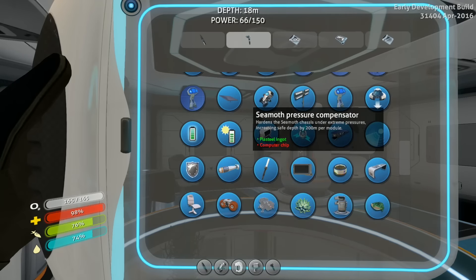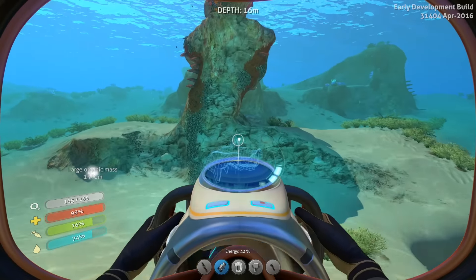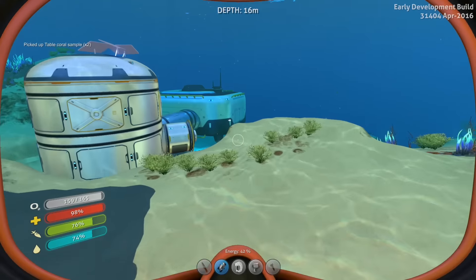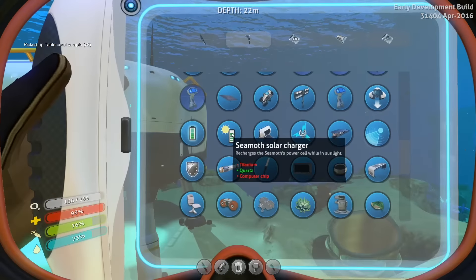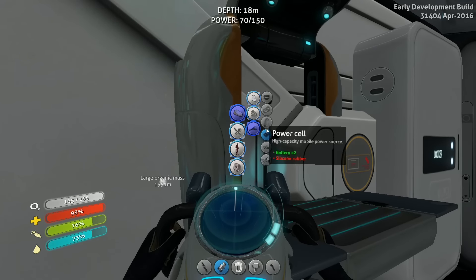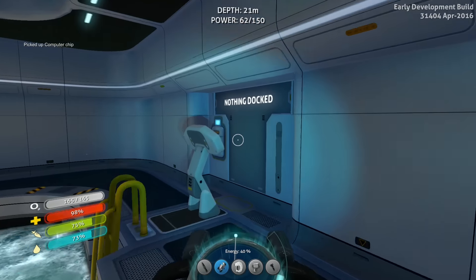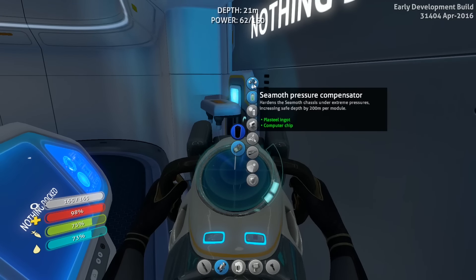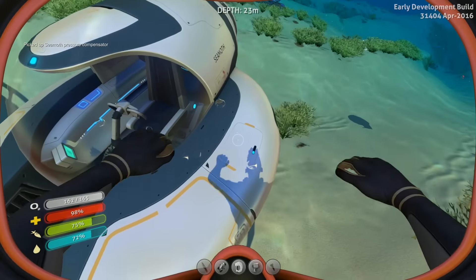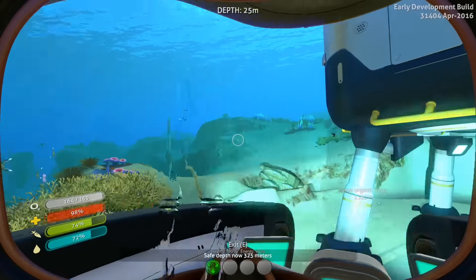I need the depth compensator. Computer chip - I have the silver. I need the quartz and the table coral sample. One and two - perfect. Computer chip done. Advanced wiring kit. We're going to need to make the titanium, then the plasteel ingot. We made one upgrade - woo! Let's go and put it in our Seamoth. There we go - we're going to place the Seamoth pressure compensator. Welcome aboard, Captain. We're heading straight over to the Aurora.